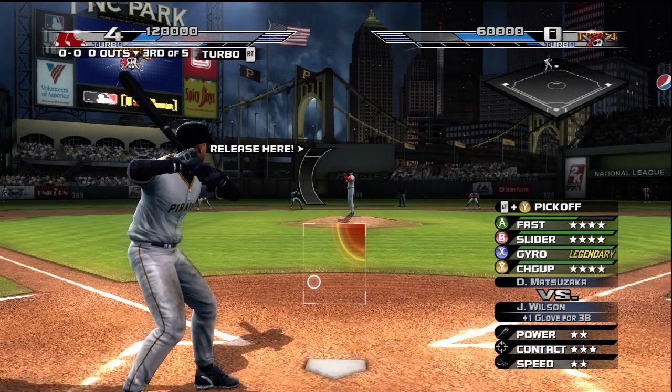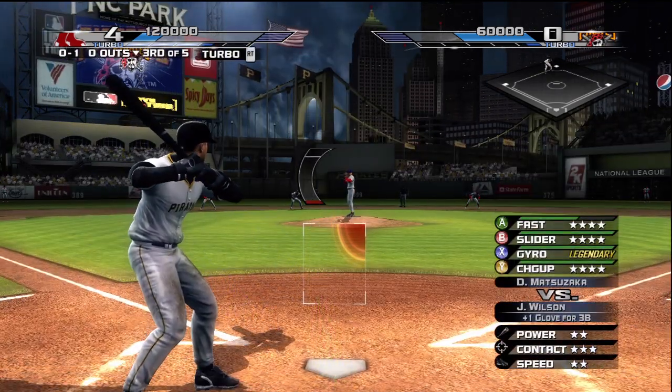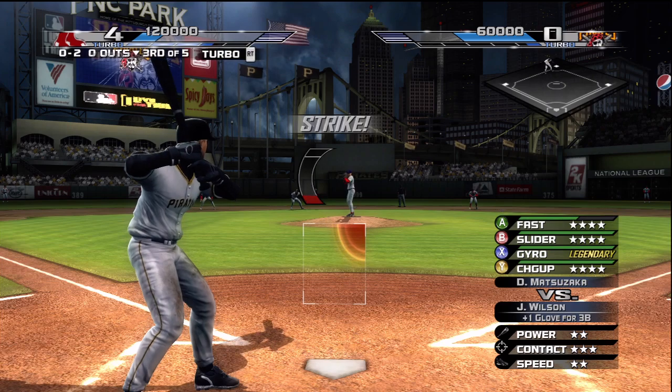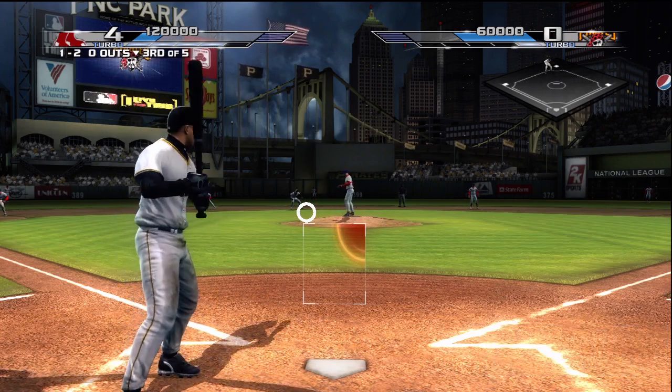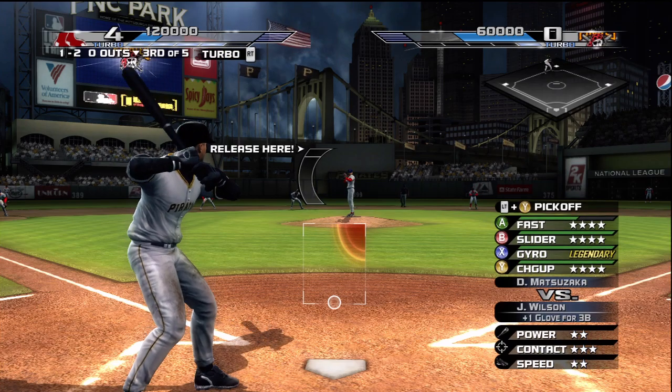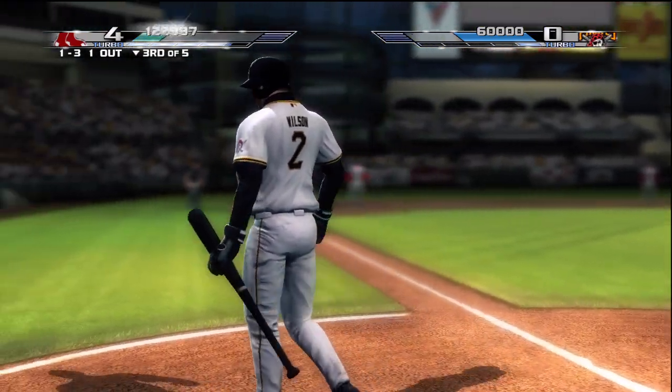Wilson is up next — runner on second, nobody out. Nibbles at the corner, strike two. High and inside — count's one and two. Swing. Strike three.